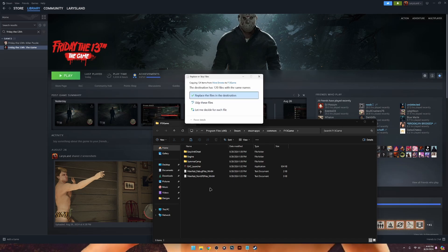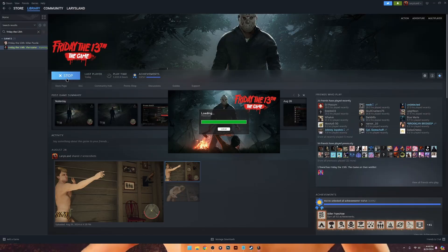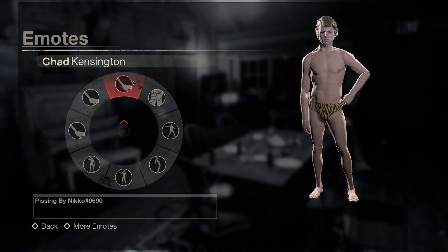Paste the SummerCamp folder from the mod files into the F13 game folder. Replace the files in the destination. Launch Friday the 13th the game. New emotes will be available in the emote selection.